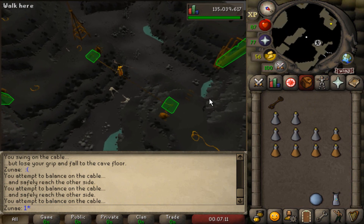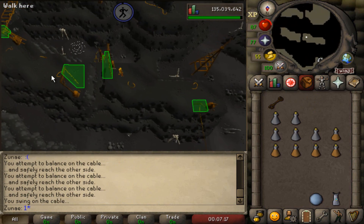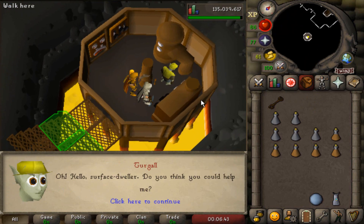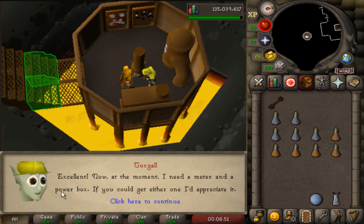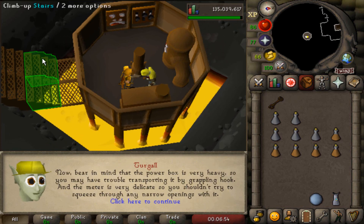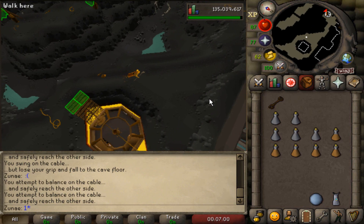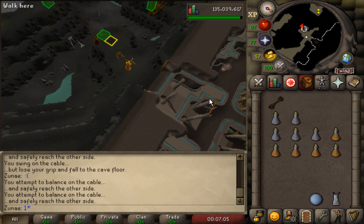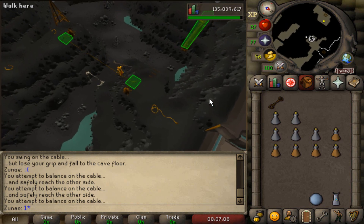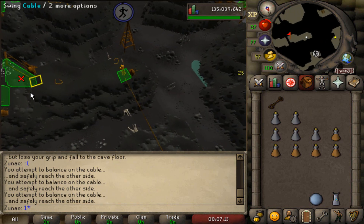In short, the Dorgesh-Kaan agility course is only viable for 5 levels, which is probably the reason why it's so unpopular. In the 10 hours that I did this course, I only saw one person, and even that was for a minute before he disappeared. In those 10 hours, I managed to get just about 610k XP, meaning the average XP rate at 89 agility is about 61k XP per hour. However, it's worth noting that I did fail the course quite a bit, and with a broken part in your inventory that's a big time waste for your XP per hour. I also used 25 stamina potions in total; with each stamina costing about 5.5k, that comes out to a total of 137.5k GP.